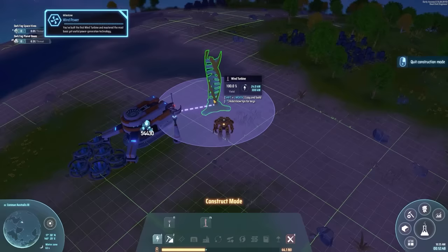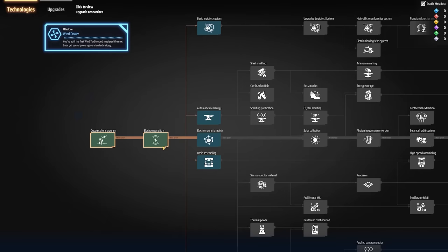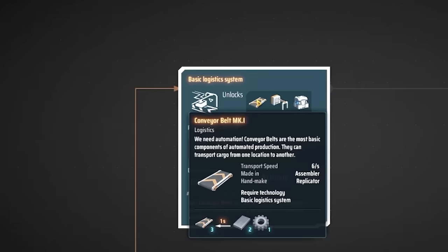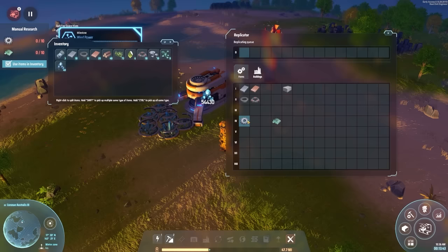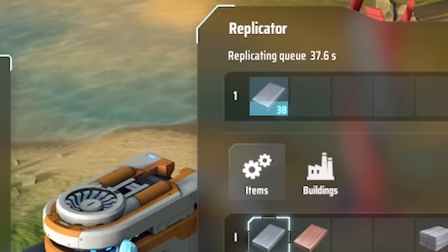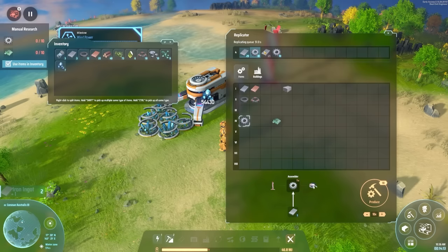At the moment there's not much demand — there's only one factory connected and it's full so it's not even working. Back in our research tree, we probably want to unlock some other stuff. Logistics would be good because then we've got conveyor belts, and you know I love conveyor belts. To make them we need circuit boards and gears. For gears we need iron ingots, so let's add 30 iron ingots to our queue, then gears after that.